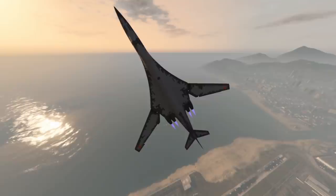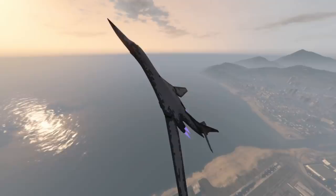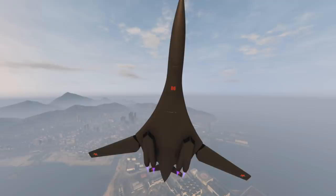Hey everyone and welcome back to another GTN Line Cayo Perico Heist in-depth guide. Today we're going to be talking about the new bomber plane, the RO-86 Alkanost. And let's just get right into it — this thing is terrible. Like our previous glass helicopter, the Annihilator Stealth, this plane is garbage.